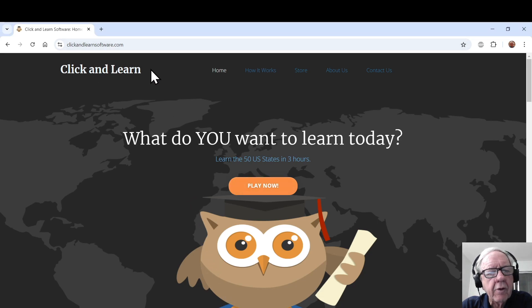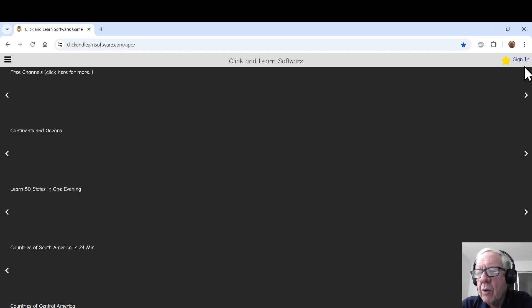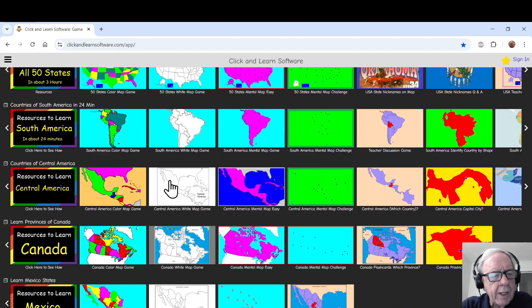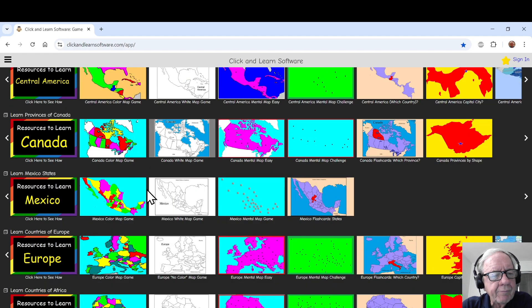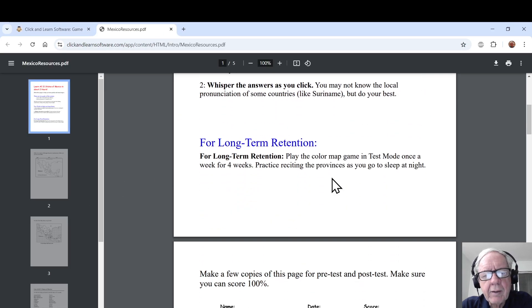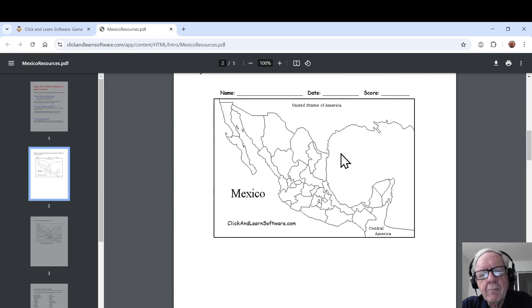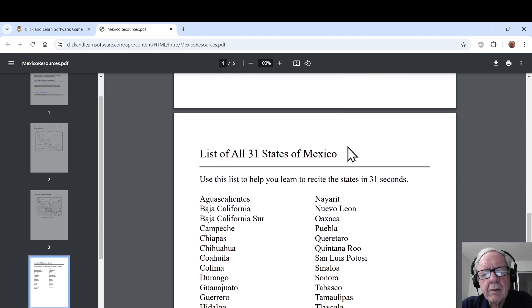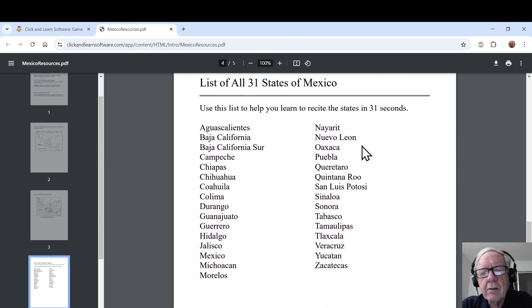Go to clickandlearnsoftware.com and click the Play Now button. You don't have to be signed in. Scroll down to Mexico. If we click this button, we can display blank maps of Mexico. You can print that for pre-test, post-test, or progress test. Here's the clues map and the list of the 31 states of Mexico.